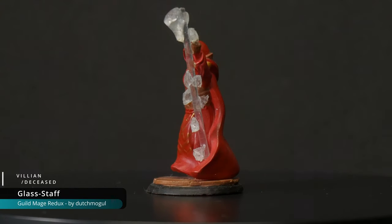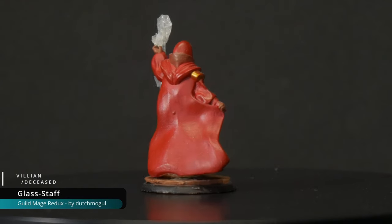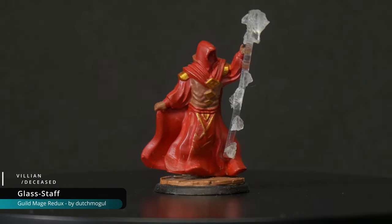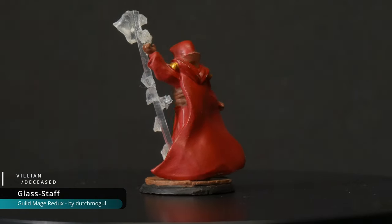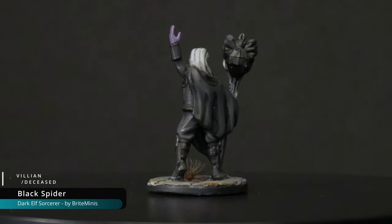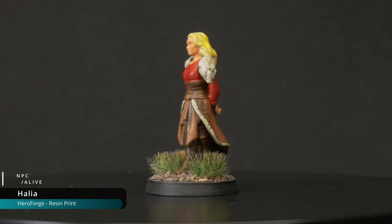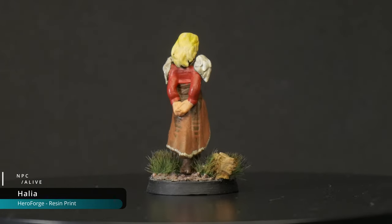Next up we have some of D&D's starting adventure big bads, beginning with Glass Staff from the Lost Mines of Phandelver. For Glass Staff's mini, I 3D printed a mage and used an offcut of some transparent filament that I chopped up to create his iconic Glass Staff. Then there's the Black Spider, a drow mage who was actually the boss fight where my character Tide departed from the party. Another mini from Lost Mines is Halea, who became a pretty important NPC to our story later on once it transitioned to pure homebrew.